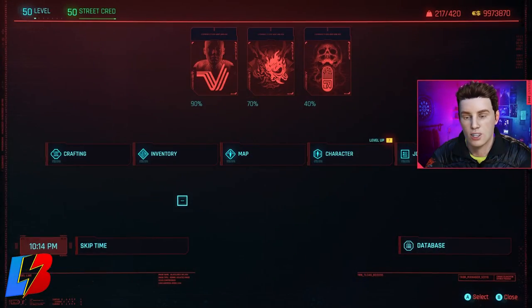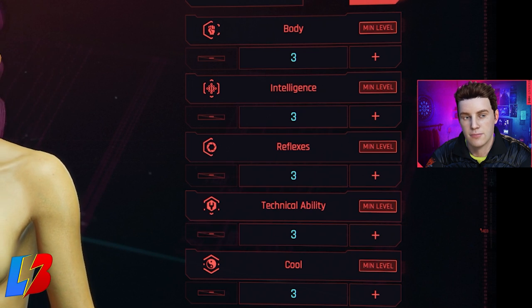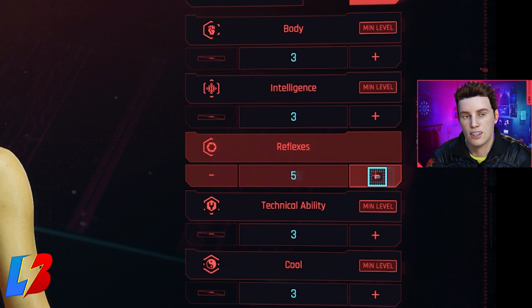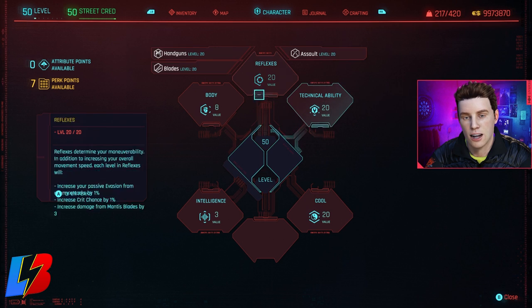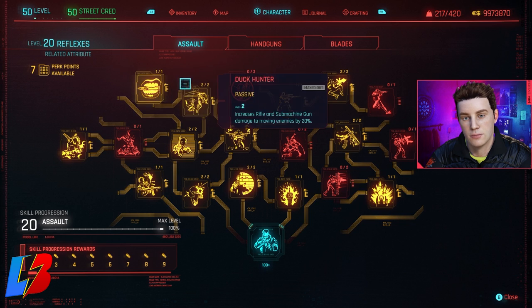For your character, if you're building this from scratch, you want to set your points accordingly. Put six points into Technical Ability, six into Cool, and put the remaining points into Reflexes. Those are the three main ones we're focusing on: Reflexes, Technical Ability, and Cool. The rest of the points go into Body, which will help with survivability. Now let's dive into the skill tree.